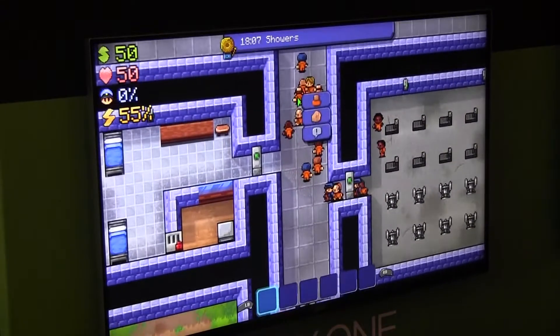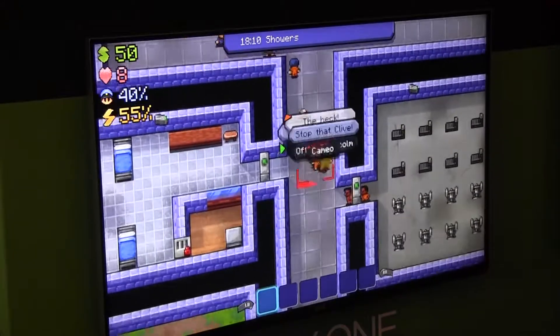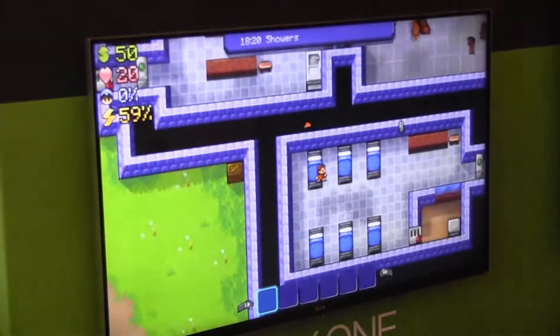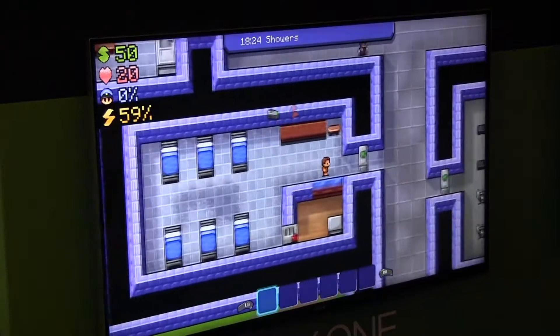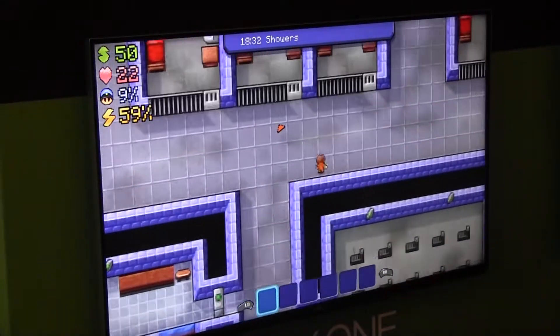You can view the prisoners' inventory and have a fight with them if you want to. So if you try and pick a fight with someone and you're a bit weak, you will get sent to the infirmary to rest up.